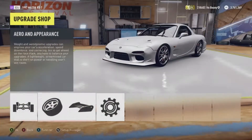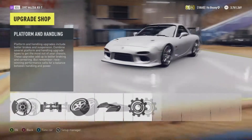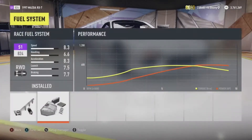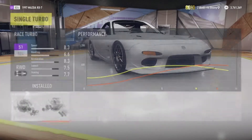First of all, you're going to want to go to conversions and do an aspiration conversion, put turbo on there — which we'll be doing for all the Mazdas. Then for the engine, you're going to install everything maximum.